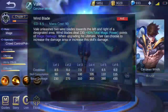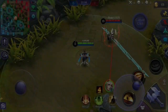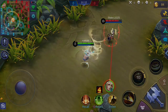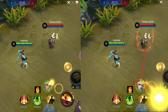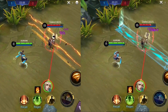Vale's first skill, Wind Blade, lets Vale unleash wind blades towards the left and right of a designated area, dealing magic damage to enemies hit by the blades. His passive lets you choose an enhancement between increasing the area of damage or increasing the damage of this skill. Choosing an enhancement will change the icon and color of the skill effect.